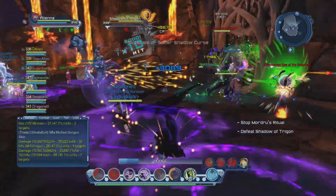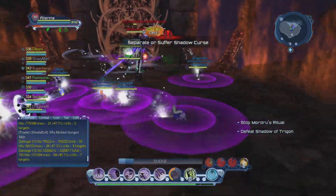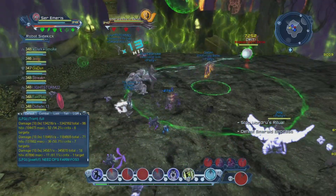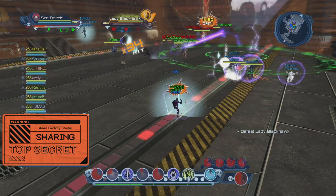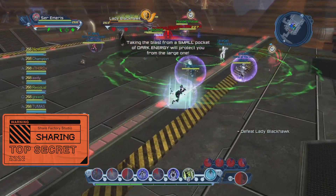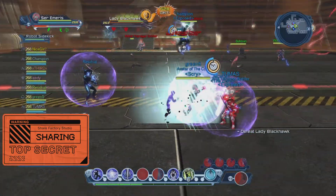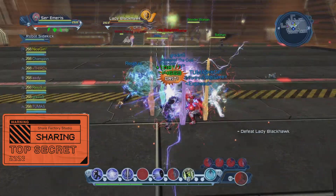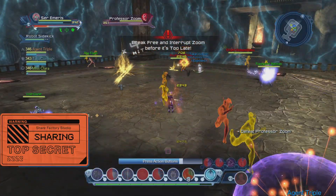With that said, in more recent years the developers have become better at telegraphing mechanics. There are now red areas indicating areas of effect, particularly in content from the last year or so, and text on screen telling you what to do or not to do during a boss ability. It may also be an allied NPC — so if you're in content with Batman or Wonder Woman, they may explain in a voiceover what you are meant to do. But there is still a lot of work to do.